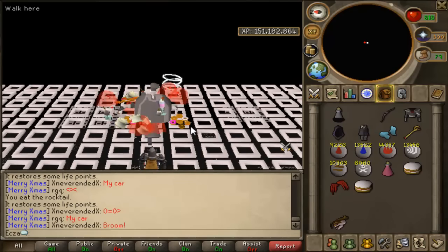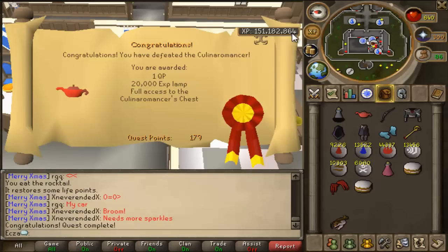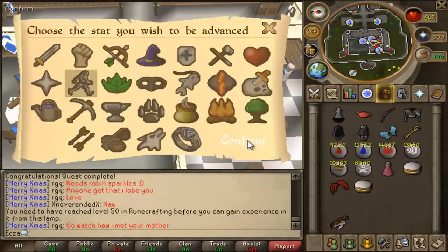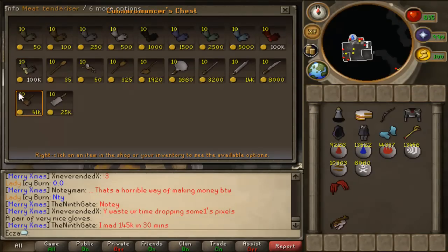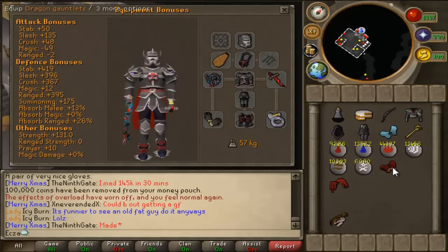I thought this part was kind of funny. I wanted to put my experience into Runecrafting, but I'm 48 and apparently I had to be 50. I thought about training two more levels, but decided nah, so I just went with Agility. I didn't pick Slayer because I actually enjoy training Slayer. And you can see me getting my Barrows Gloves there — significantly better than Dragon Gauntlets, believe it or not.